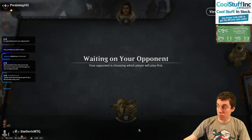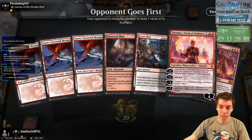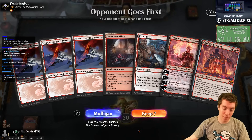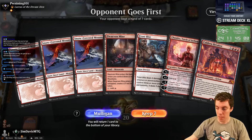Game three. Thoughts on the Timeless format? I think it's cool honestly. I think they should remove Alchemy as a format because there are too many formats. But I think Timeless is a good way to have your cake and eat it too — putting Fetchlands and powerful cards on the platform but also having Historic be a good format.